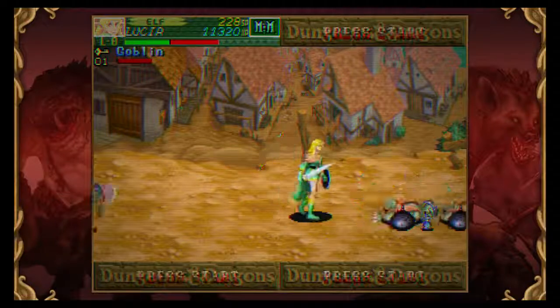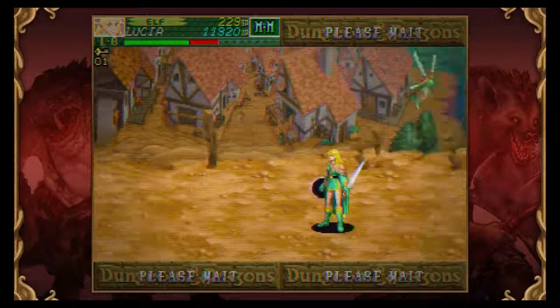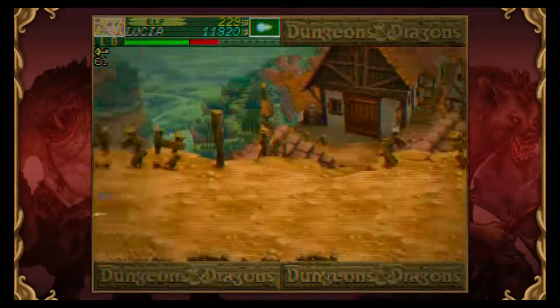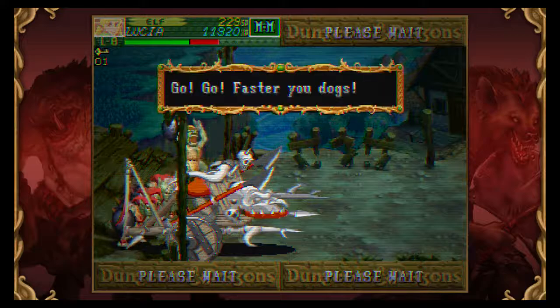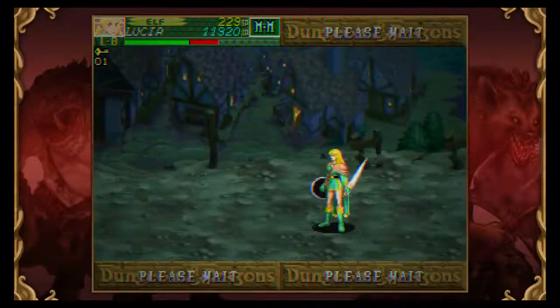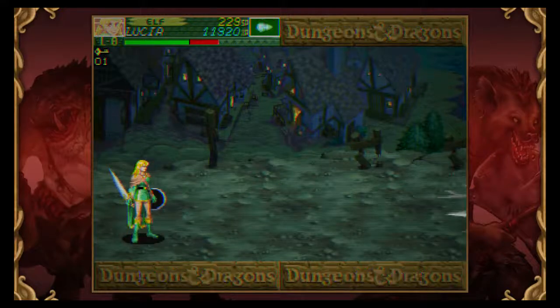Definitely not worried about you goblin guys — I should be though, because I'm clumsy about it. Alright, here's the first big boss. The elf I always chose as a kid, because she was the strongest. In the early game, the elf is just really overpowered. She's like the Red Mage — she can do basically anything she wants. And I'll show you that now when I fight this boss.